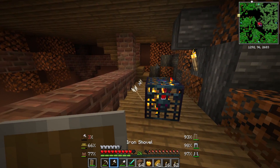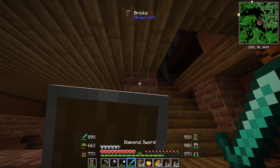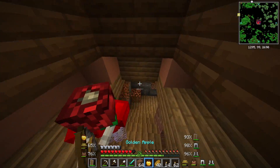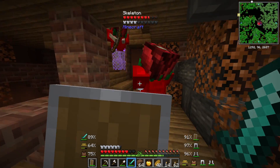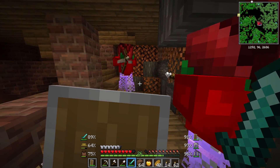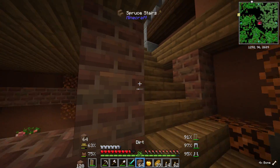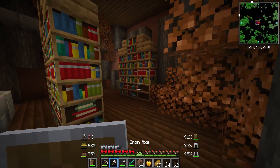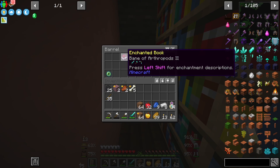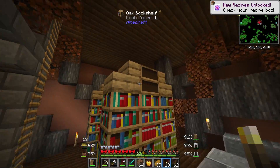We should be able to get a decent amount of levels from this as well. Hello — anyone up here? I hate when there's this many people. There we go — fight! Make it easier for me. Fight, fight to the death. He had Thorns on his armor — a lot of these guys have Thorns, so we need to be careful. I thought that was a bookshelf you could open, but it doesn't look like it. Oh, there is a hidden barrel — Bane of Arthropods and some honey. An eye of ender as well.